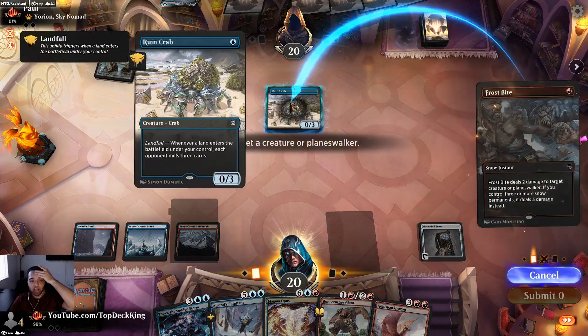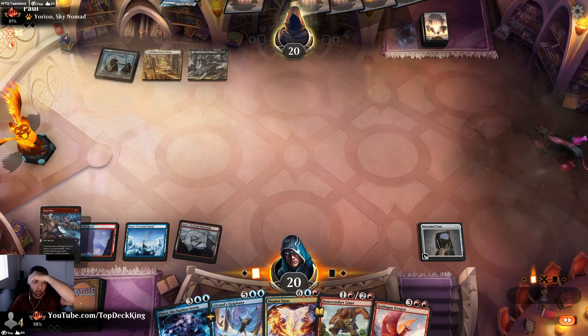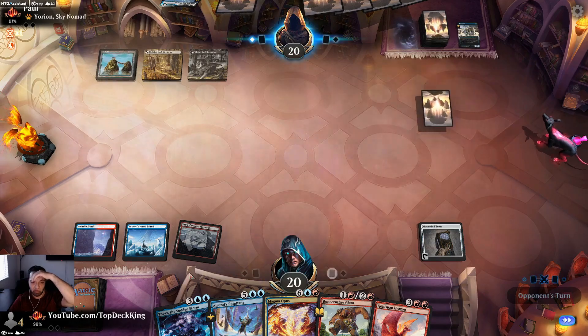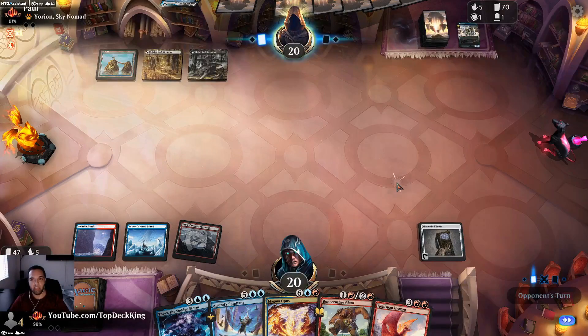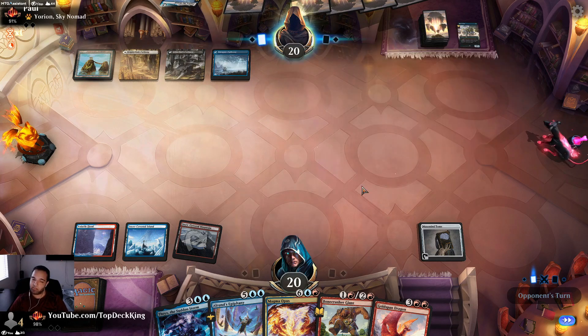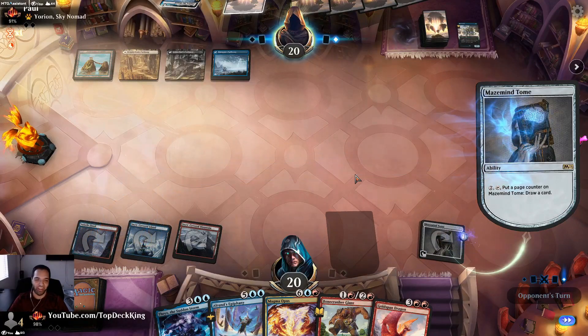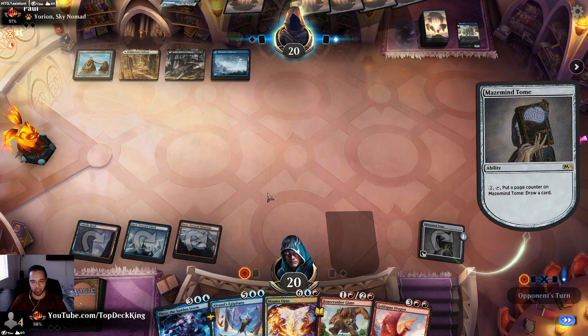We're going to kill it. I am completely confused. What the heck are we playing against? Esper Mill or yeah — what? I really have no idea what you're playing. Let's put an upkeep stop just to be safe.